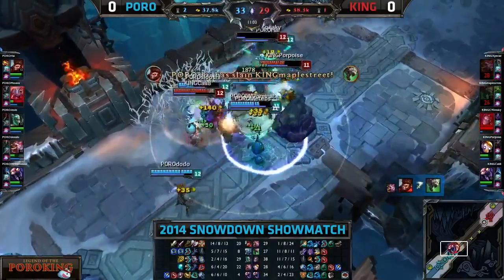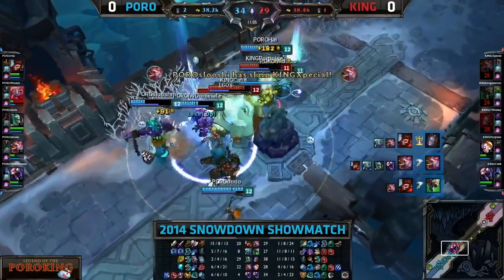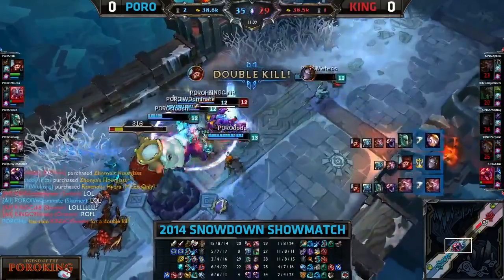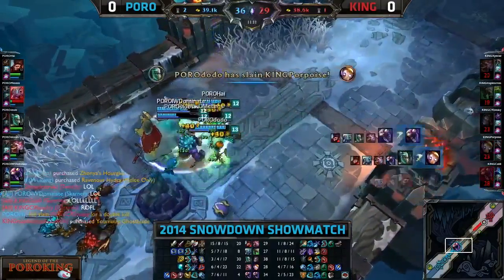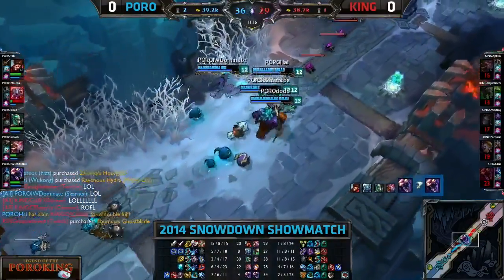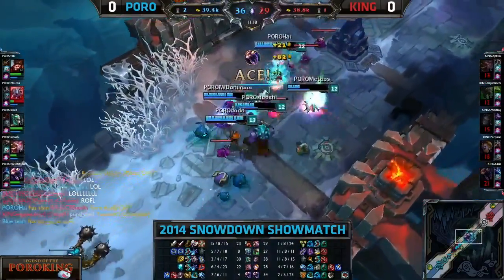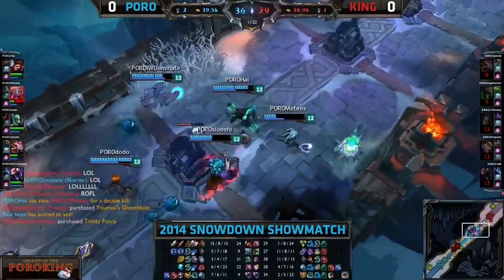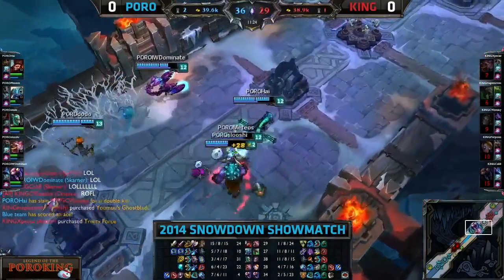Ladies and gentlemen, this could be a double ace if it really comes down to it. It's going to be Porpoise — no, the damage is gone. Maple Street died way too fast. Double ace — eleven minutes into this one, and Poro just showed that they're even bigger when King has their King. That wasn't too good. When your King's up and you get squashed that bad, that's when you just give up the castle.